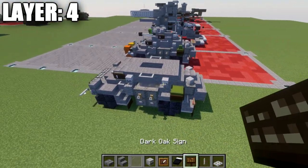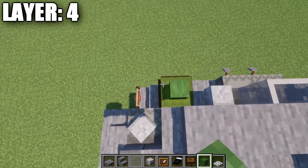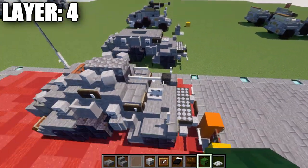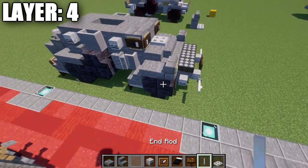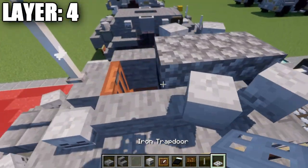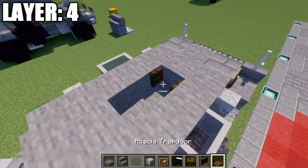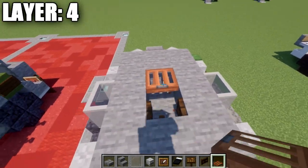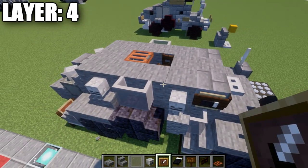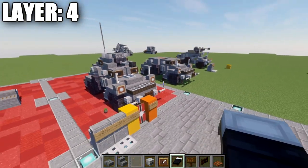Once we have that all done, that wraps up most of this layer. On the left side, place a zombie head on top of this green shulker box. Also place an end rod on top of these two stone brick stairs. For the interior, we're placing a dark oak fence gate opened up toward the front and a spruce trapdoor. That's all we have on the inside, since the interior space is so small we don't really have much more room to work with. That right there does it for layer four.